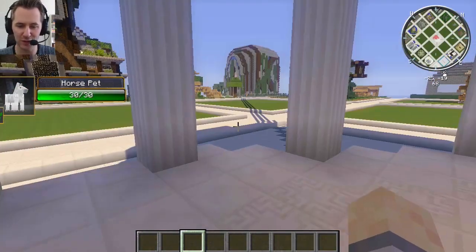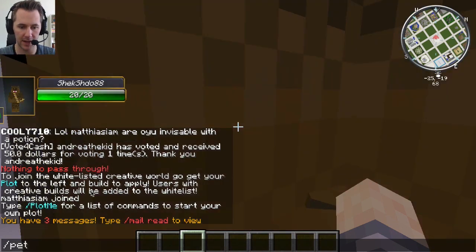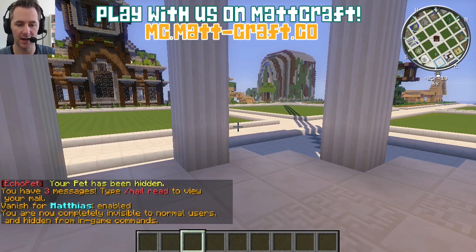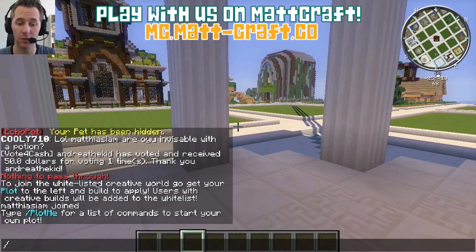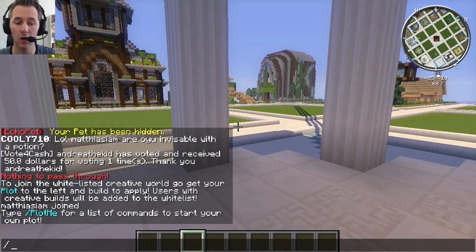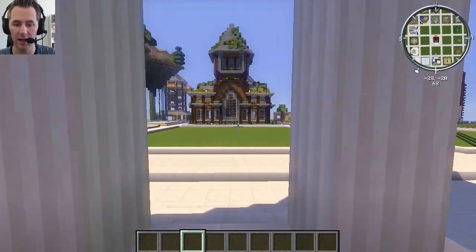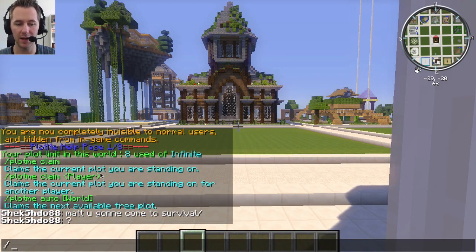The first thing you want to do is look at the little message it sent you. It says: to join the whitelisted creative server world, go get your plot to the left and build to apply. Users with the most creative builds will be added to the whitelist. Type 'plot me' for a list of commands to start your own plot.